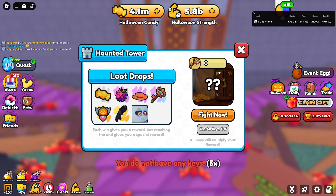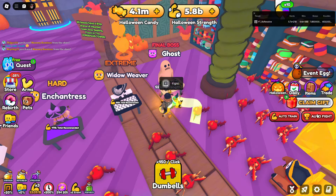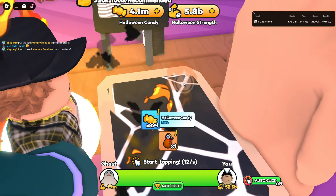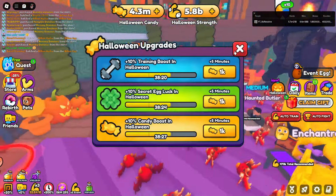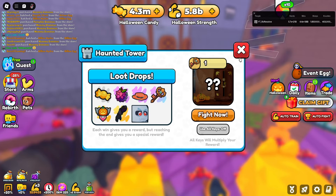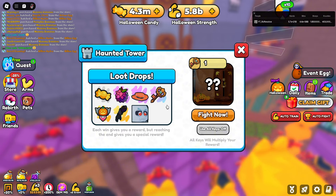Oh — you need a key to fight, though. So remember, the more keys you get, the more it will multiply. Each one gives you a reward, but reaching the end gives you a special reward. Actually, let's open... No, I'm going to fight this boss and then I'll be back whenever I get a key. And if you don't have to spend any candy on this, I'll buy the pets after, just in case. I just got the Haunted Tower Key — let's go.